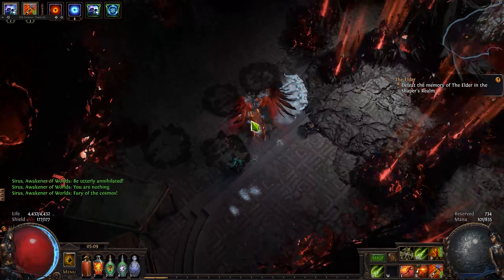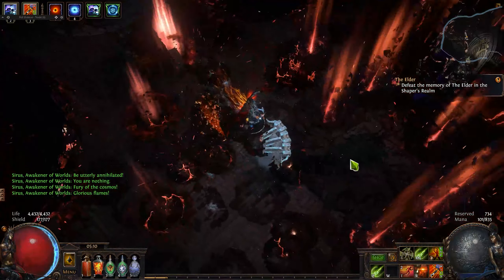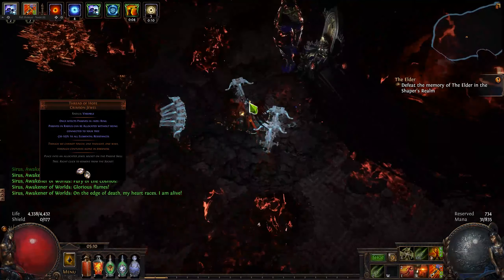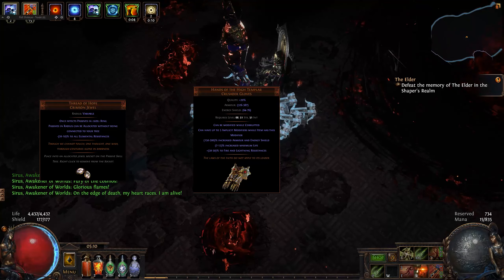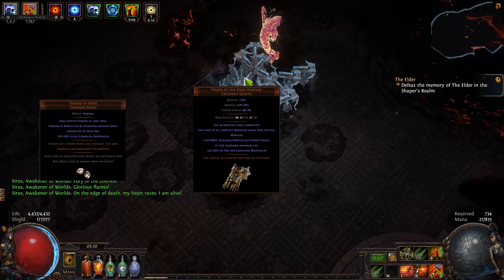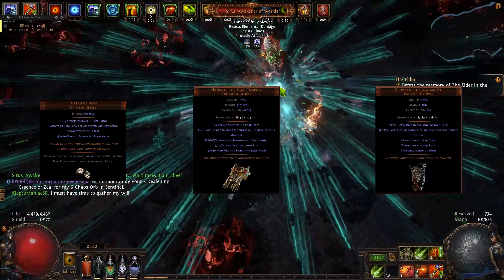I chose Cyrus because it has a lot of uniques which are high in demand this early in the league, like Thread of Hope jewel which can be worth from 1 to 3 exalts depending on the rolls, and Crusader gloves which are around 20 chaos, and a helm which is around 15 to 40 chaos depending on the rolls.